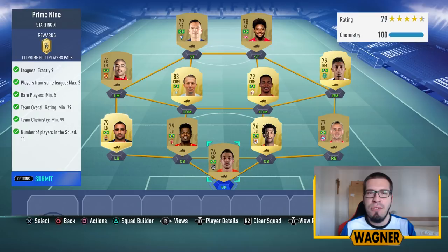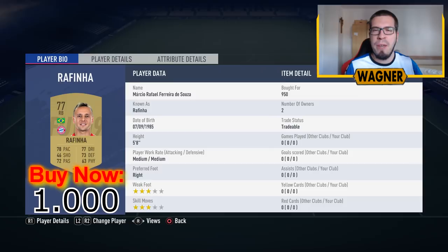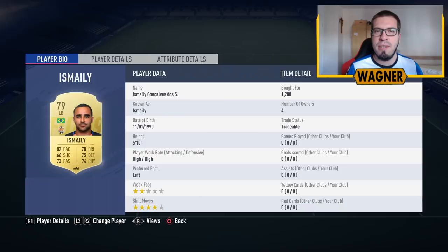Let's start with our player from Liga Nost, the 76-rated Douglas, 1,000 coins. Then we go to Bundesliga — the right back, the 77-rated Rafinha, 1,000 coins. Center back number 1 is the 76-rated Jill from the Chinese league, 1,000 coins. Center back number 2 is the 79-rated Jamerson from Monaco, 900 coins. The left back in the squad is the 79-rated Ismaili, 1,300 coins.